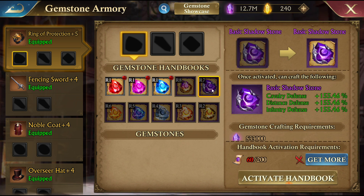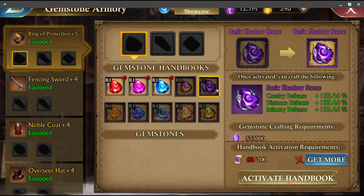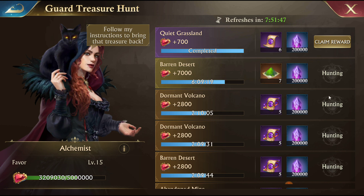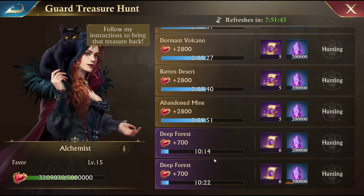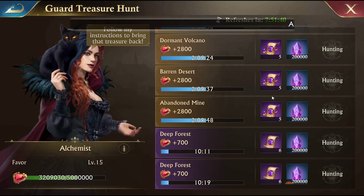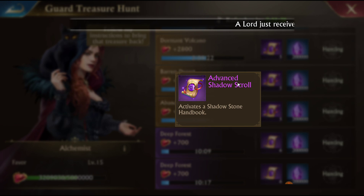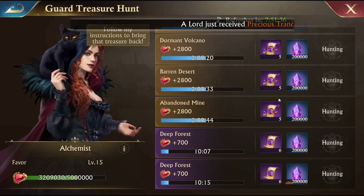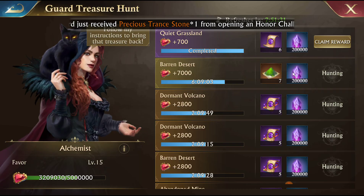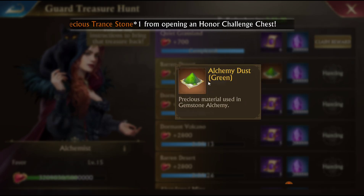The good news is, if you're not up to shadow gems, they're basically giving you all the shadow gems for free. In these treasure hunts you can do all of these at the same time every day, and it's giving you six scrolls per five on some of these, or even advanced scrolls. So you're getting the regular scrolls, the advanced scrolls, and this new alchemy dust.